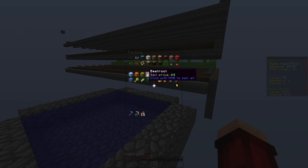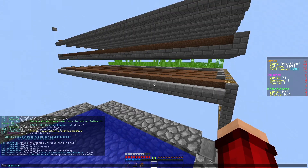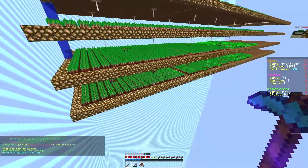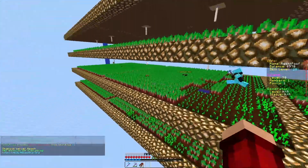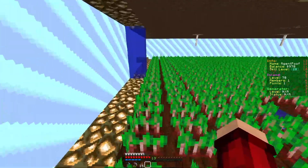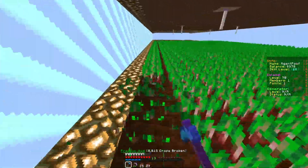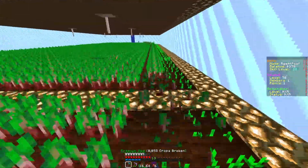The island is slash warp melon — I suggest you go there. He's actually expanding it as we speak to make it bigger, and he does have compost bins as well. Compost bins make a certain radius of the farm grow faster, which is actually great. So I just come here, make sure I have nothing in my inventory except my harvester hoe and some food.